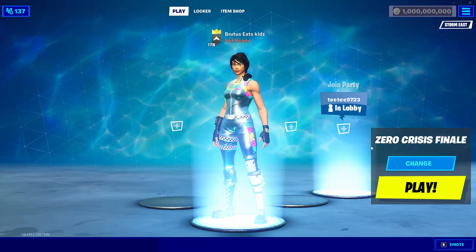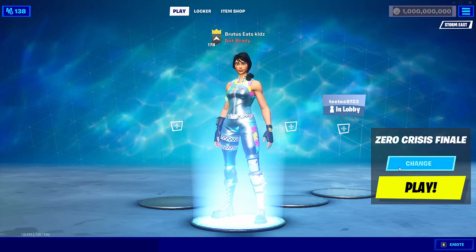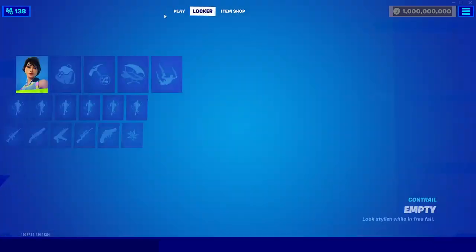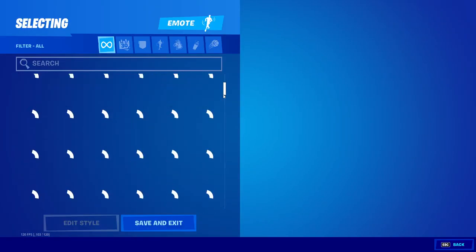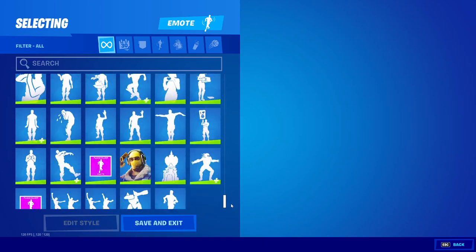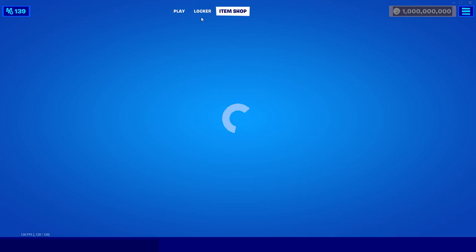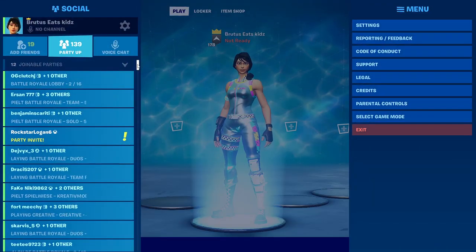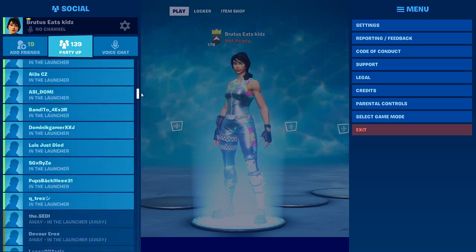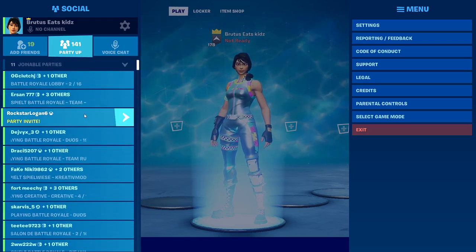You cannot go into games just yet with this, so don't try to go into any games — there's not really anything you could go into anyway. You can also get all of the emotes all the way up to the most recent season, up to the most recent patch 16.4 — every single new skin. This gets updated each time there's a new item in the item shop. You can also join all your friends — I have 139 friends online right now, so you can join any of them.